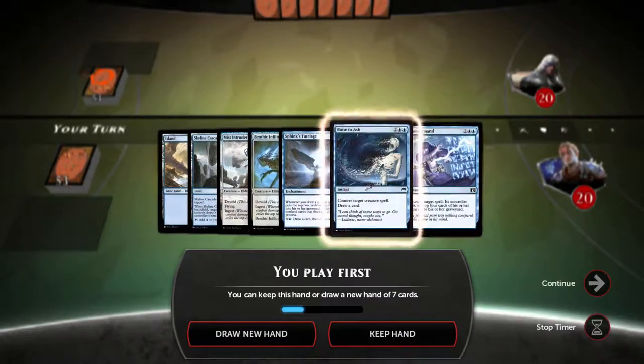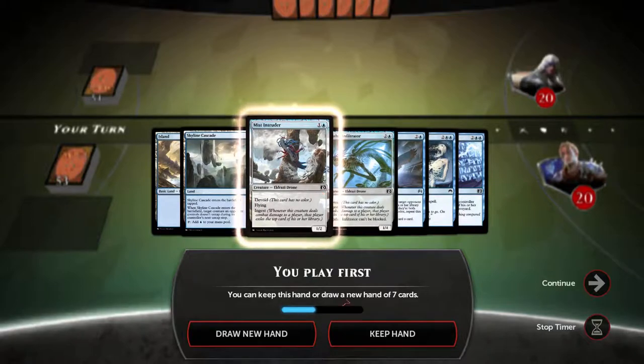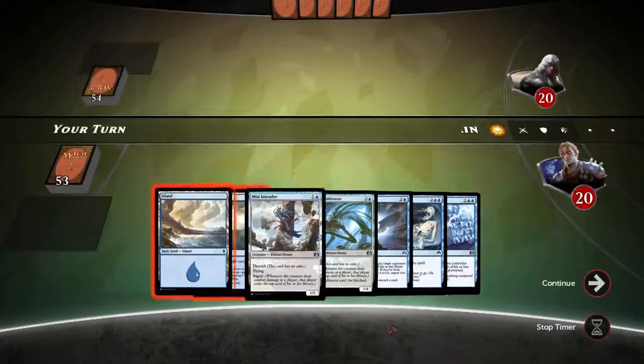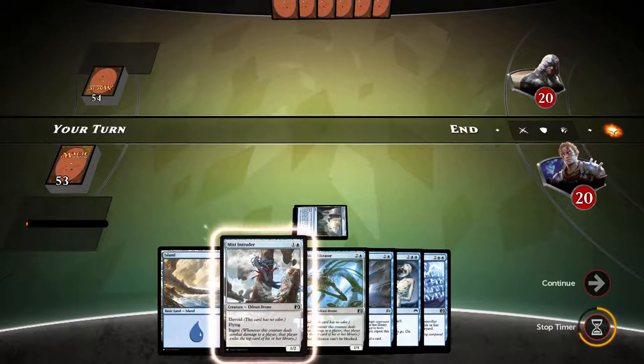We don't have enough lands, but I'm still gonna keep this hand in hopes that we draw into some more. Let's start off with Skyline Cascade and an island so I can get Mist Intruder out as soon as possible.